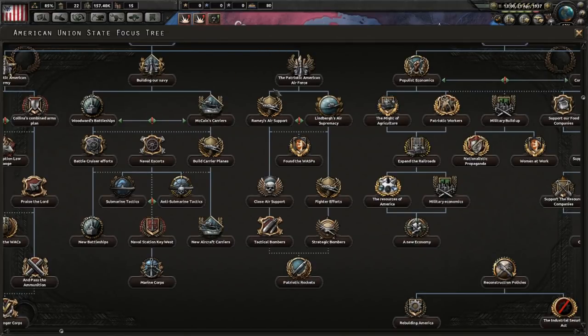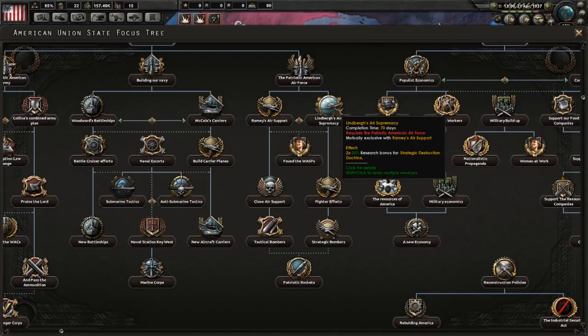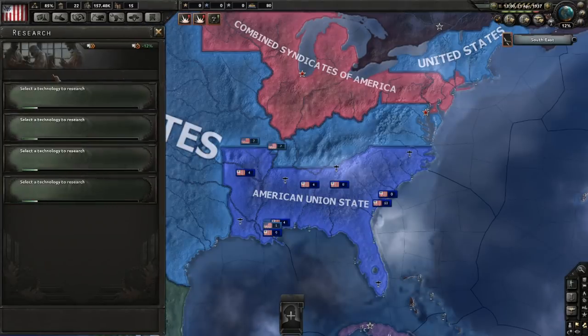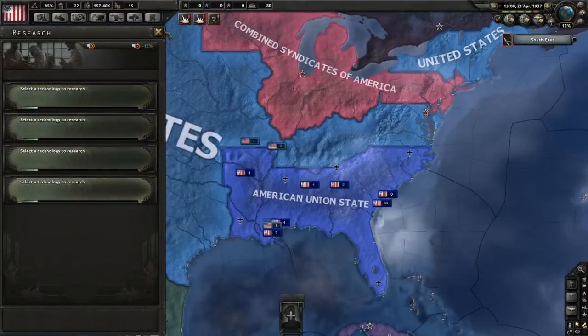Moving to the right, you have the Air Force branch, where you just choose which doctrine you want to go for. For Ramsey's air support, you'd get battlefield support. For air supremacy, you get strategic destruction — although I kind of feel like air supremacy should be for battlefield support; it just seems to make more sense, at least to me. But just keep that in mind.